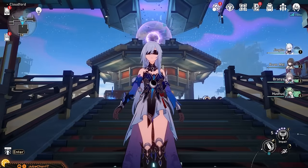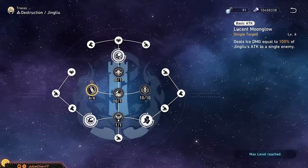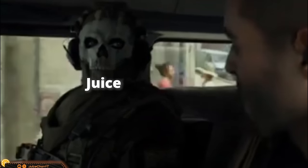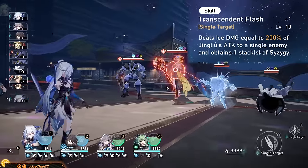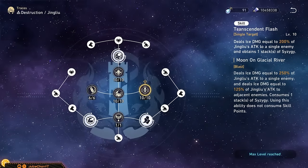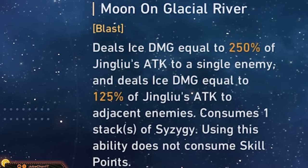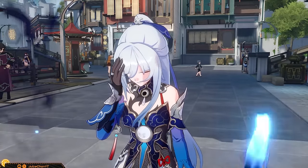So how does Jing Liu work? It's all about her skills. Her normal attack should never see the light of day — don't even level them. Her skill is where it's at, or better, the empowered version of it. By itself, Transcendent Flash is just a plain single-target ice damage spell that also generates so-called Syzygy stacks after the attack ends. Once you get at least two stacks, the skill gets promoted to the Moon on Glacial River enhanced skill. The skill is then turned into a blast with improved multipliers, and she enters her Crescent Transmigration state.